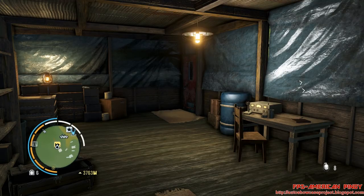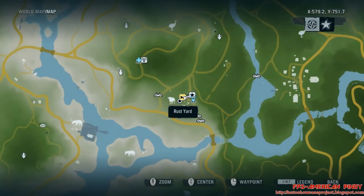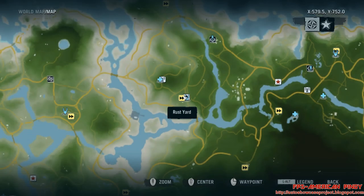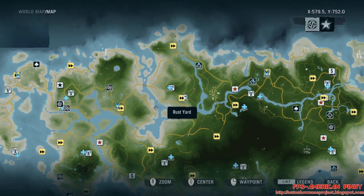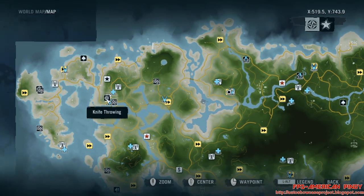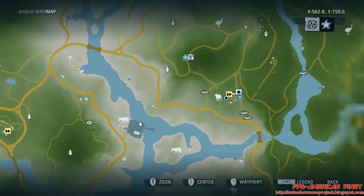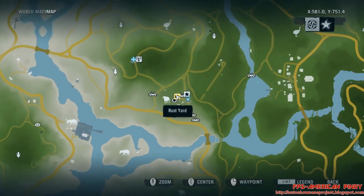Where do we go? That one is at the Rust Yard, right here in the Northern Island — the Rust Yard. This is Anamaki Town, Anamaki Outpost, right here. The Rust Yard.